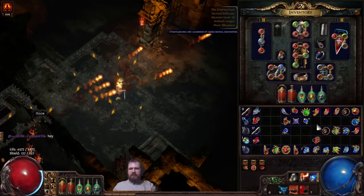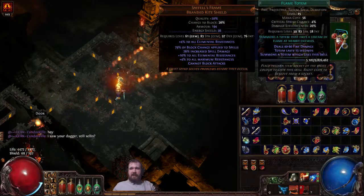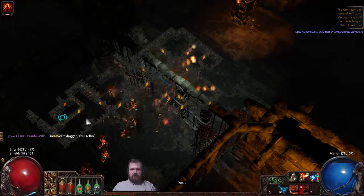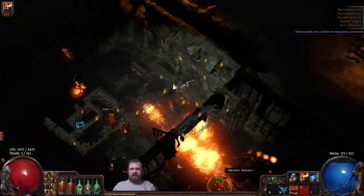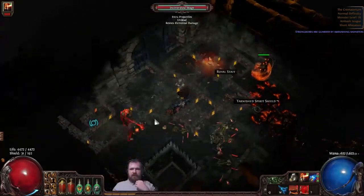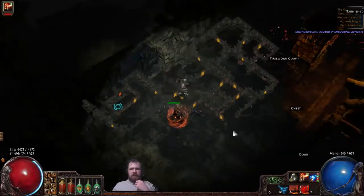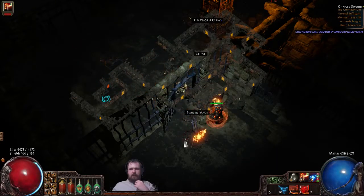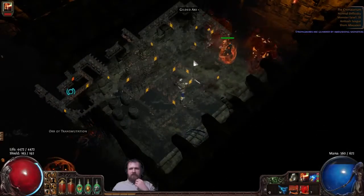There are ways of increasing the damage of the Flame Totem by using support gems. You can use Greater Multiple Projectiles because it actually gives projectiles. So as you put it down here, it gives a huge spread. And the crazy thing about this is Flame Totem shotguns — meaning any monsters that are right next to it are hit by all five projectiles at once. Monsters that are away from it will only be hit by like one or two of the projectiles. But they still get hit by more than one. So just using GMP increases its damage by a crazy amount, which gives you an idea of how you're going to be able to scale this without many nodes.